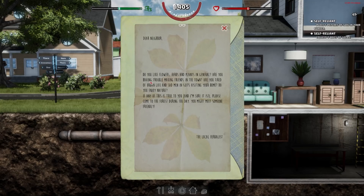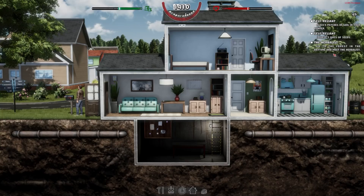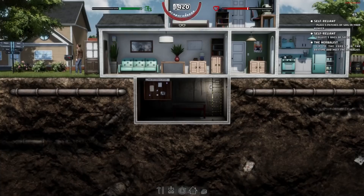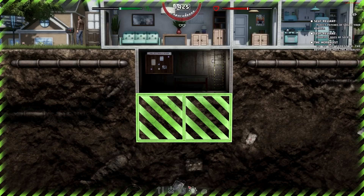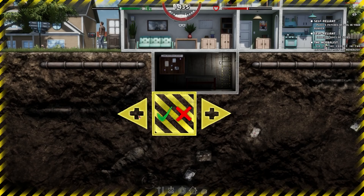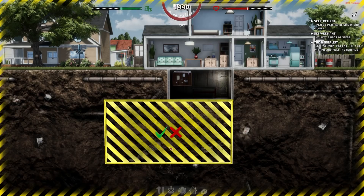We now have another objective: go to the forest in the daytime to meet the herbalist. We'll do the self-reliant objective first — place five patches of soil in the bunker and collect five seed bags. The problem is I need to expand the bunker. I can expand, but it's got a crafting area to account for. I don't know how large I need to make it, but let's try. I'm also guessing we'll need another ladder going down — hopefully you can stack ladders.